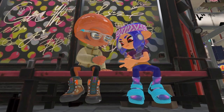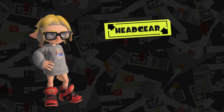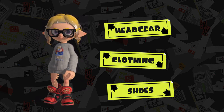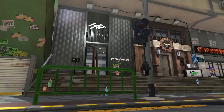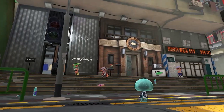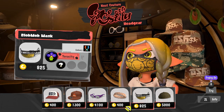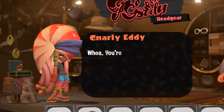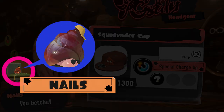The Inklings and Octolings walking around town are pretty savvy about their fashion. Things like headgear, clothing, and shoes are just as important as weapons to staying fresh in Splatsville. Gear can be obtained in the shops around here, each one managed by an interesting shopkeeper. This is Naut Couture, a headgear shop. You'll find an array of hats, masks, and glasses. The laid-back nautilus Gnarly Eddie and the energetic snail Nails run the shop.